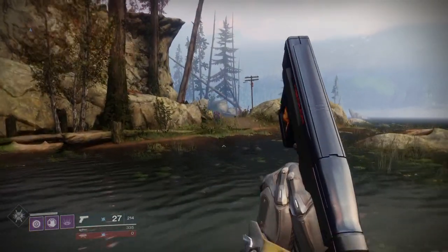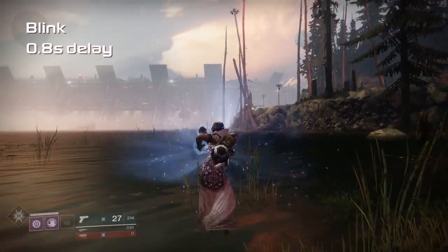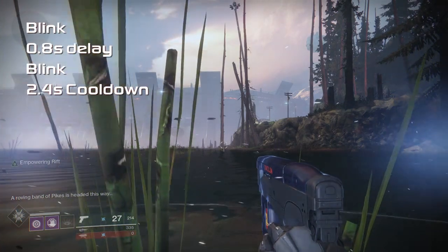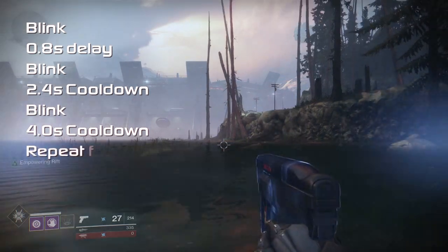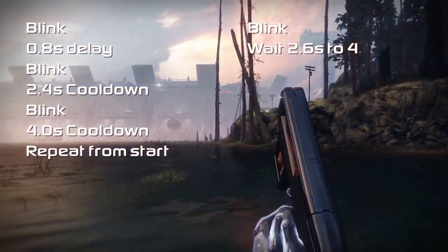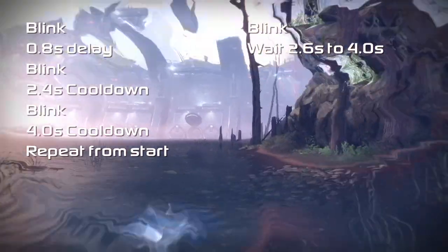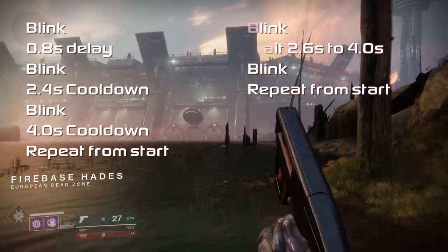The Blink cooldown is interesting and has two possible ways it can go. Possibility 1: you Blink and experience a 0.8 second delay, then Blink again, then wait 2.4 seconds for cooldown and Blink again, then wait 4 seconds for cooldown and repeat. Possibility 2: you Blink then wait between 2.6 and 4.0 seconds for cooldown, then Blink again and repeat from step 1.